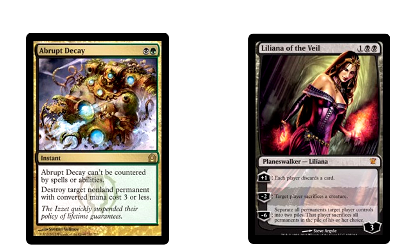The last spell in the deck is Abrupt Decay — a classic removal spell. It's great against Liliana, other Pod decks, pretty much anything running any permanents under four mana.